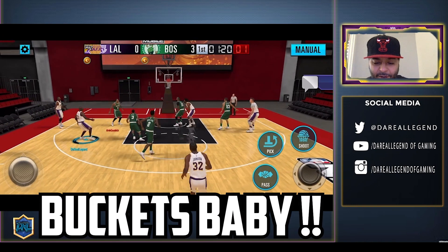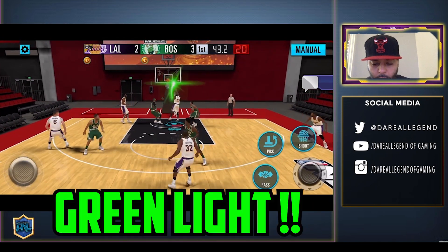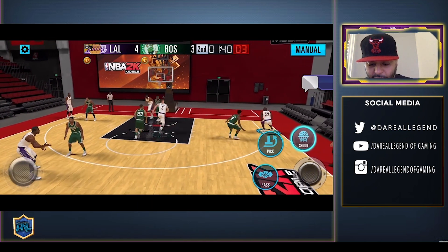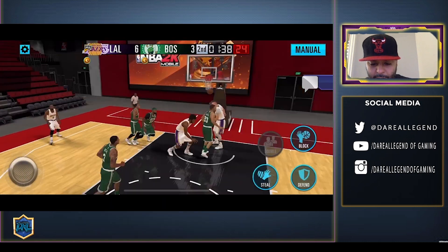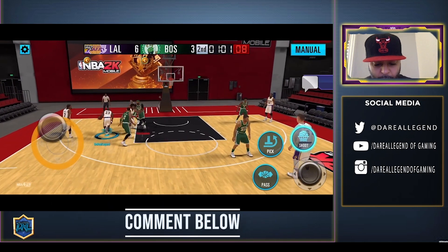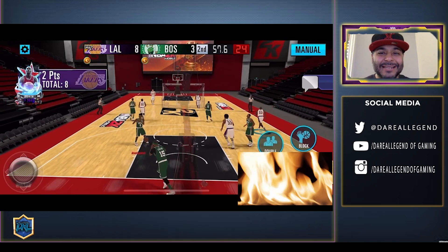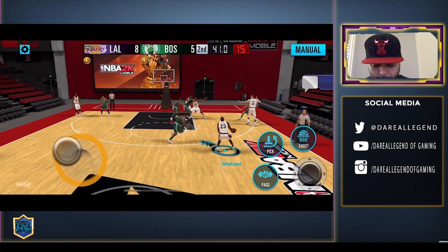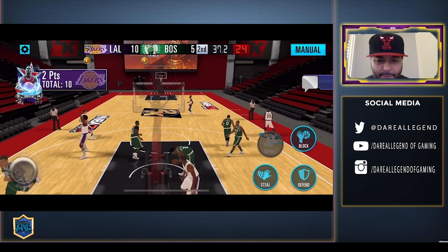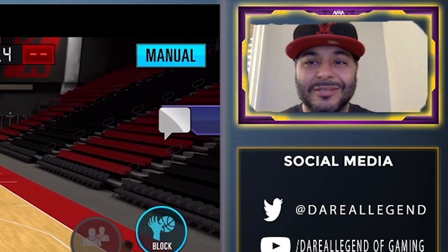Mr. Jordan with the fadeaway — buckets, baby! Jordan wide open, let's go. Green light all through tonight. Buzzer beater face-to-right fadeaway three, spin move fadeaway from out of bounds — got it! Sideline is on fire. Got him with the cross, another fade — buckets baby, wide open for three. Mr. Michael Jordan's on fire!